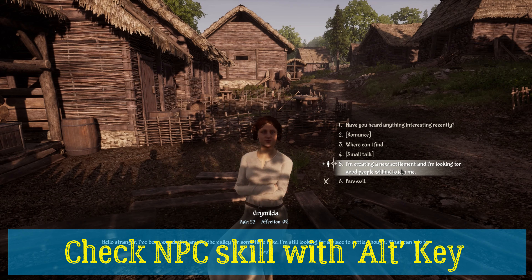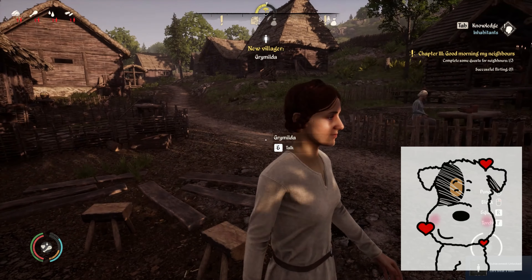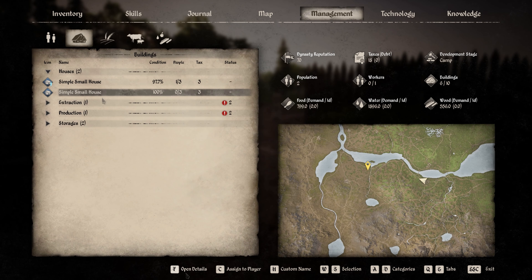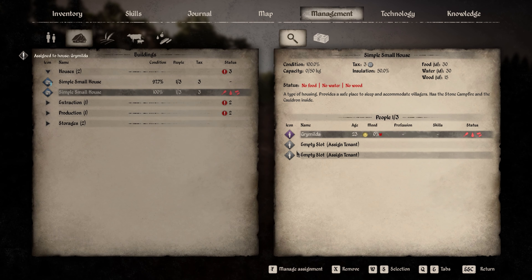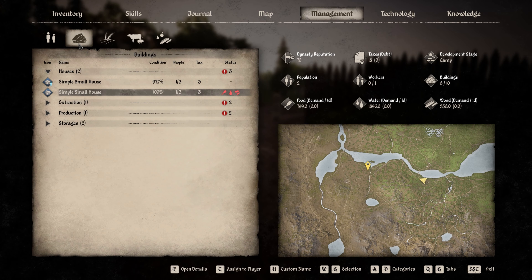Important: press Alt to be in inspector mode so you can check the skills of the person you are about to hire or have join your village. The first time when you get your villager, rapidly place your villager into the house. Then at first, once you have put your villager in the house, it still tells you no food, no water, no wood. That's because you need to quit that menu and come back — once you come back, it's okay, as long as you have the firewood, food, and water.